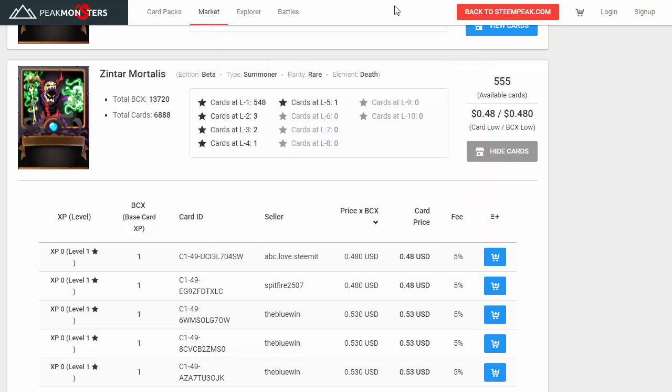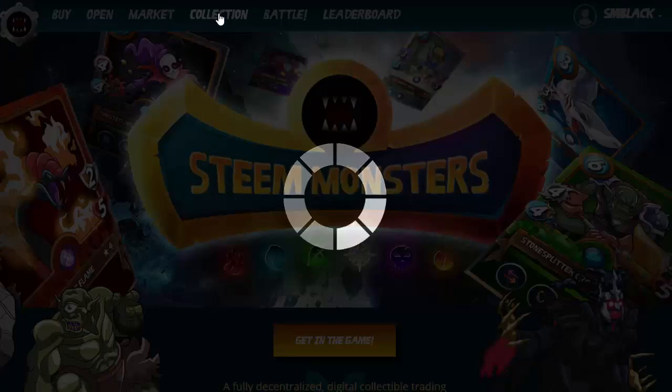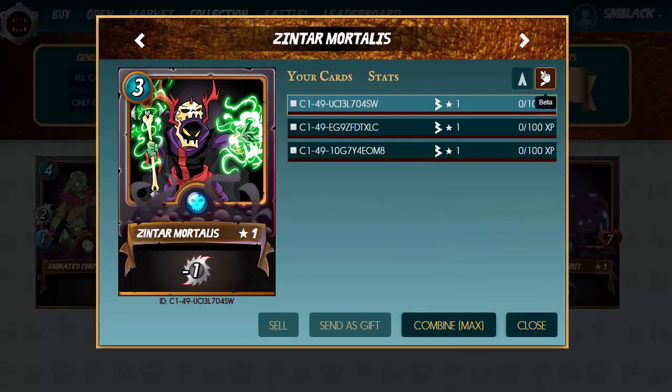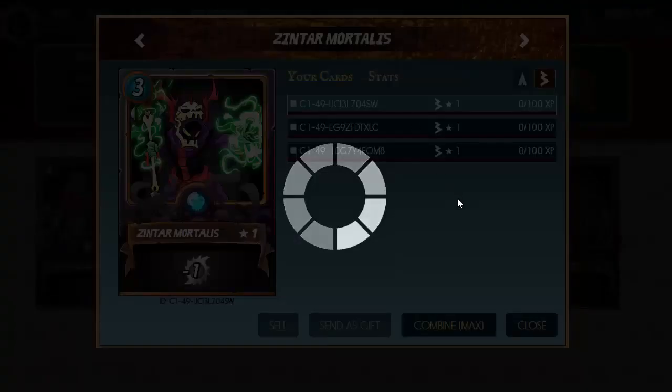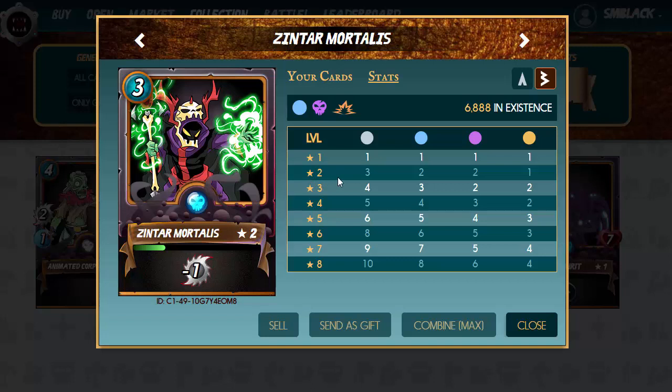We'll just click on the shopping cart and pay in SBD because that's what I have in my account. Then put in the password you saved earlier when you created your account, click sign in, and the transaction has been completed. Let's refresh the account and look at the collection. Under black, we can see we now have three cards — this is our summoner. If we click 'combine max' we can move to level two, so let's click OK.